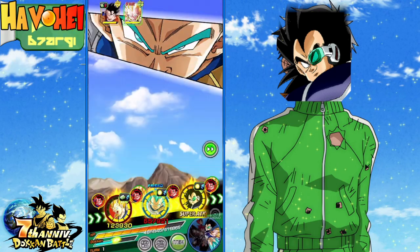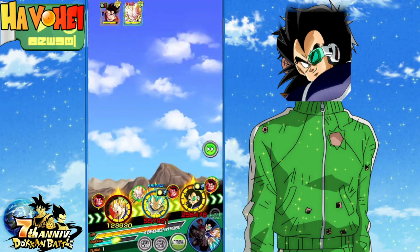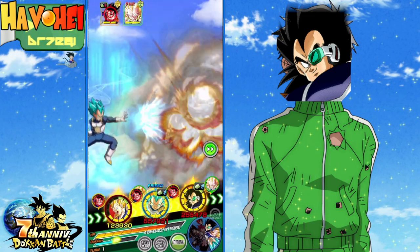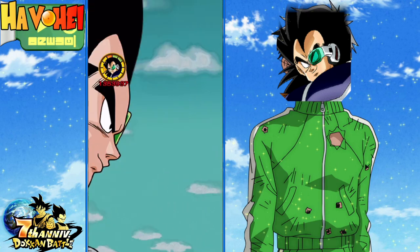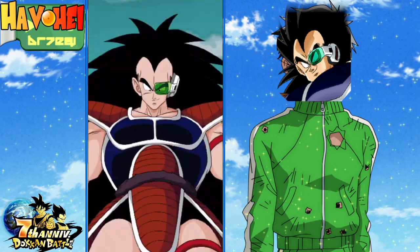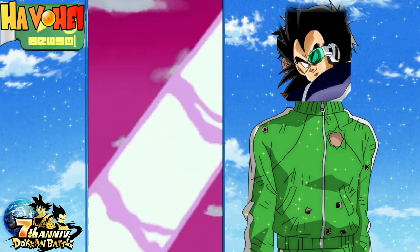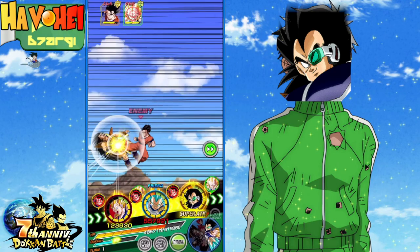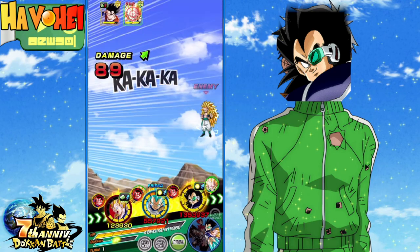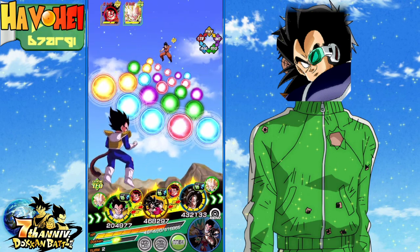I'm showing you this: being that if you don't have a Pure Saiyans leader and you all of a sudden were able to single or discounted pull Raditz, you can run the stage this way and be okay. He's gonna have 30% damage reduction — let's see how his defense is. Hey, that's not bad. He's doing single digits. I'm glad for that.